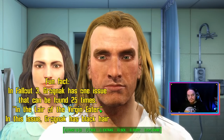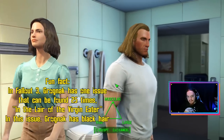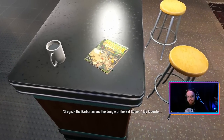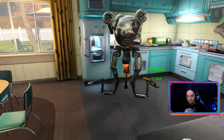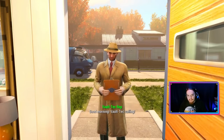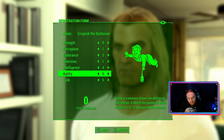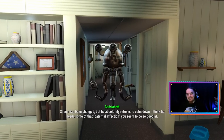First things first, we have to look the part. Grognak has long flowing blonde hair and washboard abs, and as it turns out there's a character preset that basically looks just like him. I name myself appropriately and go with the following SPECIAL stats: 9 Strength, 1 Perception, 3 Endurance, 1 Charisma, 4 Intelligence, 5 Agility, and 5 Luck. 1 Intelligence would have been more lore accurate, but I need to open an advanced lock or hack an advanced computer to get the axe, and I'd rather take the extra XP gains from a slightly higher intelligence score. Also, there's no low intelligence dialogue options in this game, so it doesn't matter.